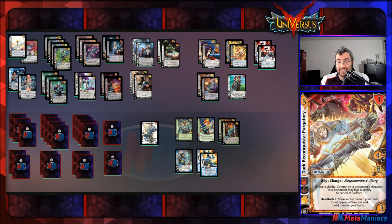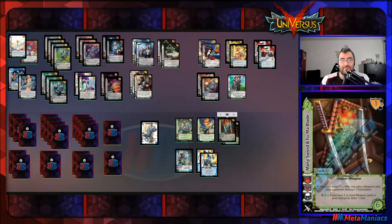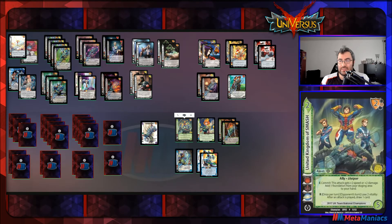That's it for our attacks lineup. Moving on to assets and actions. I have United Kingdom of Smash — it allows you once per turn on your opponent's turn to pay two life after an attack is played to draw a card. The other asset lets you commit it for plus-two speed or plus-two damage and add a foundation from your staging area to your hand, which pairs nicely with an action card we also have — and if we really need a block, we can pick it back up from the field.